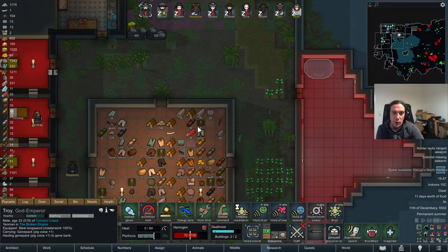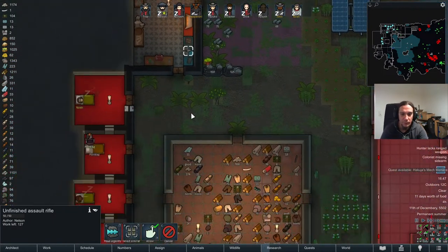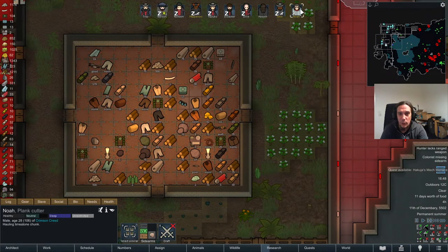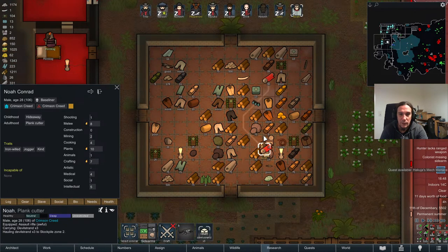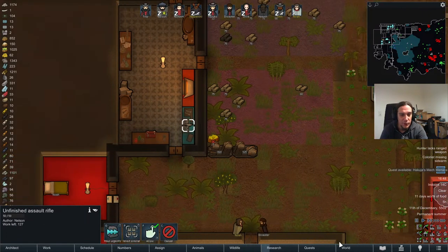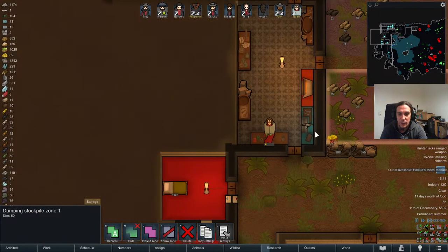Our slaves sometimes have a run-in with the god Emperor Troy, and when he's in a bad mood, a little bit much can happen. We made an awful quality assault rifle — hell yeah, that's for the slaves. The quality of crafting in my colony is quite bad because I chose the sadist meme, and that's decreasing the crafting quality. I bloody love it because usually I end up with overpowered gear every run.